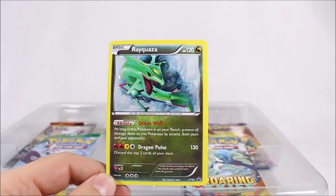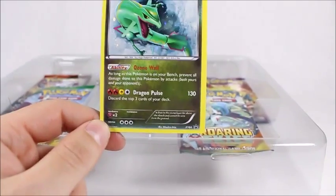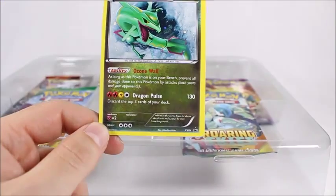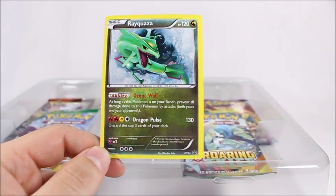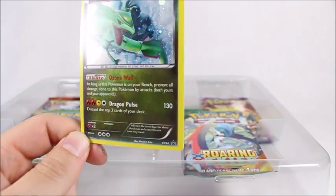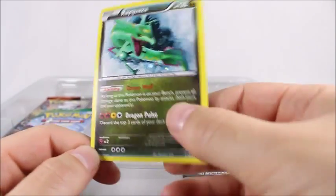Here is the never-before-seen Rayquaza promo card. This is Black Star promo number 64. It has an Ozone Wall ability. Pretty cool card. I like the way it looks. Not in love with the art, but it's a nice card nonetheless.